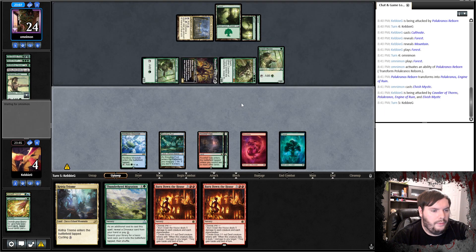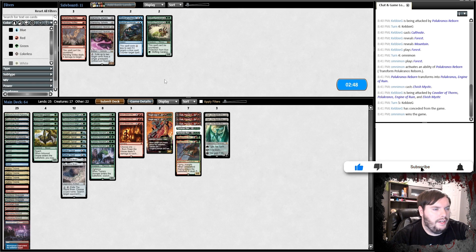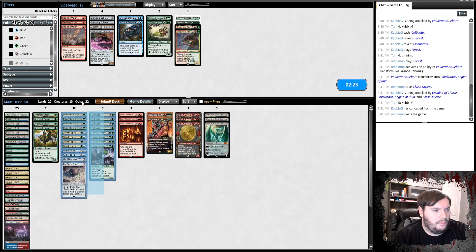So we have Gust, possibly Stone Brain — that's essentially it. Probably cut T-Rex and Atarka. So we have a lot more explosive draws. Run it like that.